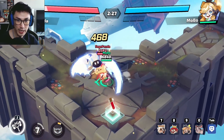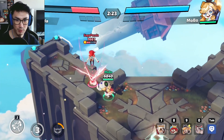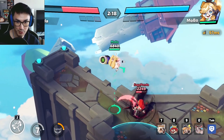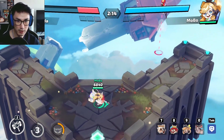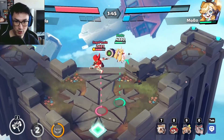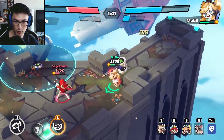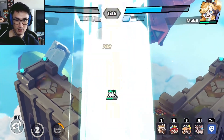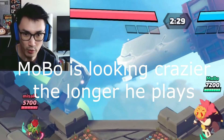Now auto targeting is off for Alice — I think it might actually be even better. Now I can aim where I think they're going: he was slightly to my right so I actually hit there before he even got there. So far I think auto targeting off is better for Alice — it actually feels more natural and I get better movement.